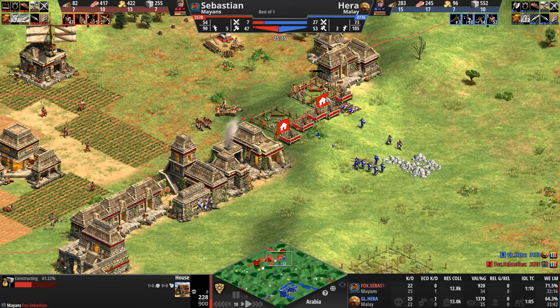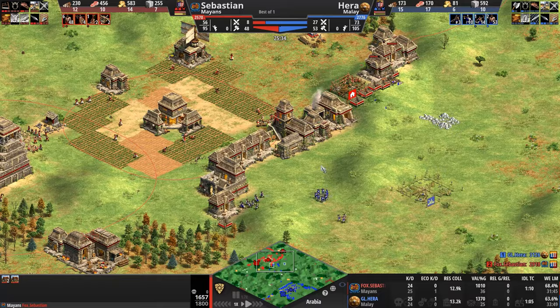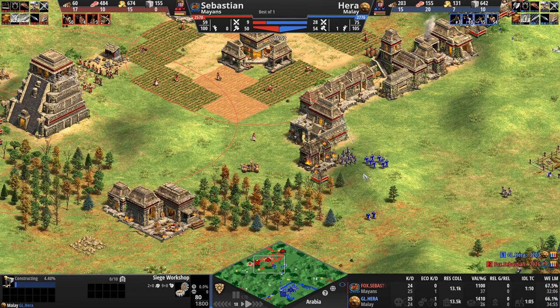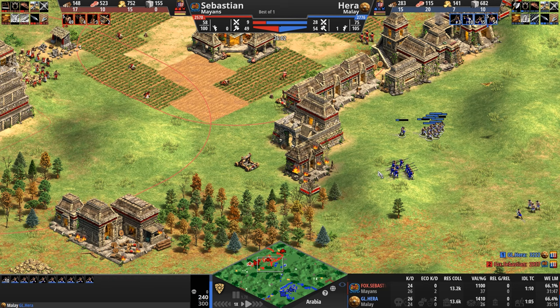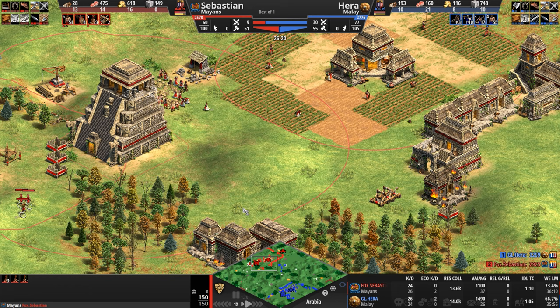Hera as our Malay brings forward a villager to build a siege workshop. Karambits attack; Karambits get chewed away by the Mangonels. This is a defender's wet dream — stuck behind thick, juicy houses with a pair of Mangonels. Plumed archers are on the way — five of them — but they're gathering outside the town center. Hera sees the siege workshop and says he's going to nullify it: if that Mangonel disappears, his skirmishers will be able to roam freely.